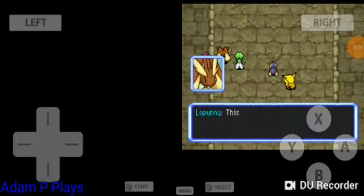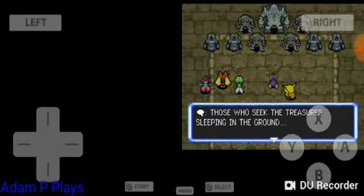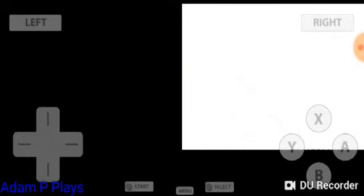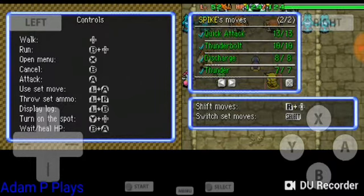Ready to kick this. Here we go — I made it! Finally! This appears to be the last chamber. You've got Hitmonchan and Bronzong. 'Those who seek the treasures sleeping in the ground, show all of your power.' The stone statues are alive — we'll team up for this battle. Big boss battle number four starts. Obviously he has the ability Slow Start, which just makes him rubbish basically.